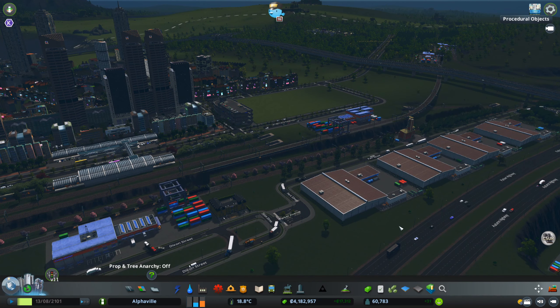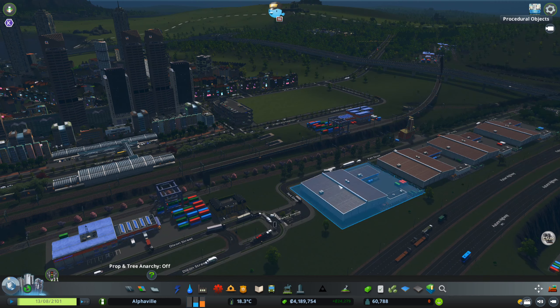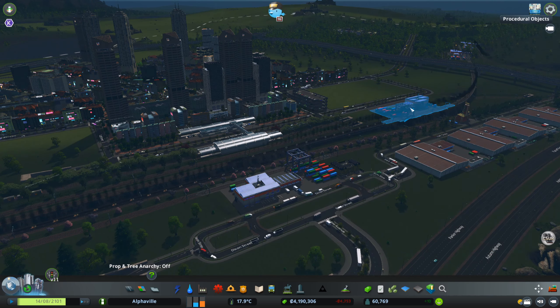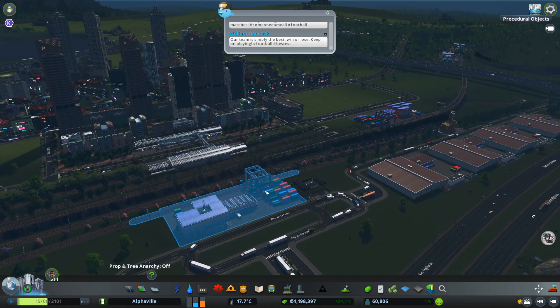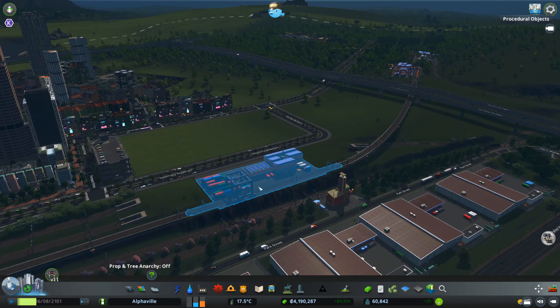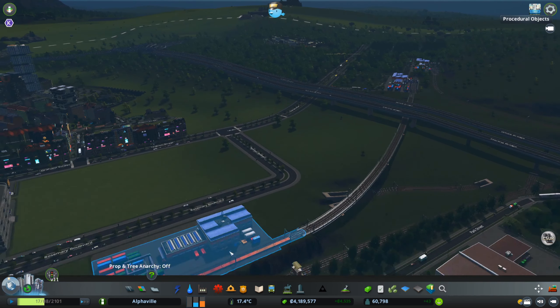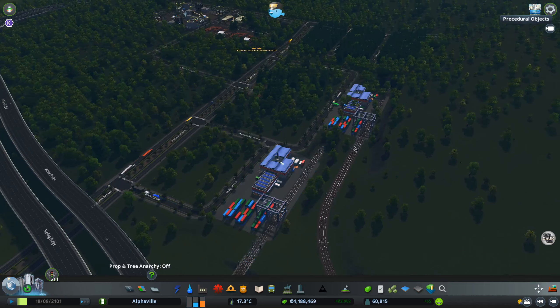We're back — everything crashed: the computer, the game, the recording software. So this was the area we were looking at. We have the passenger train here, the new internal cargo station with a new train coming in, and the external one for exports. The one in the middle is a bypass for this station so trains don't need to stop here.